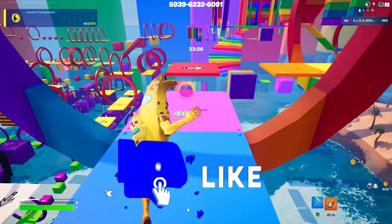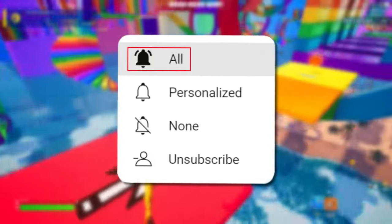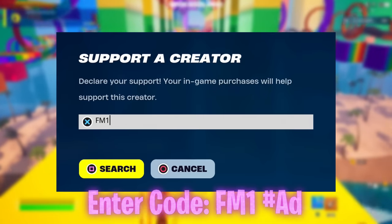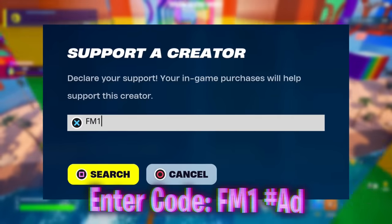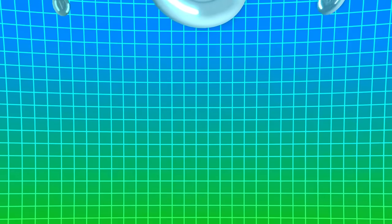Drop a like if you're hyped for Chapter 5 Season 3 and subscribe with all notifications turned on so you don't miss any future leaks or uploads about it. Enter code FM1 now or the next time you log on for when this rolls around or the Star Wars event with all the brand new skins. Click either of these two videos YouTube's recommended on screen right now whilst you're waiting for the very next upload I publish on the channel.